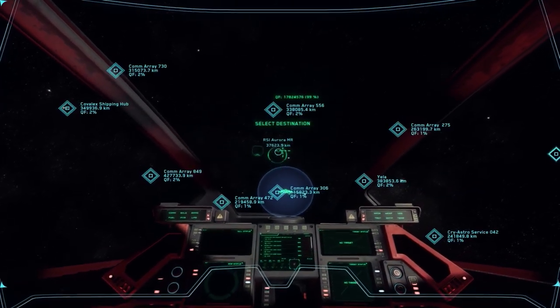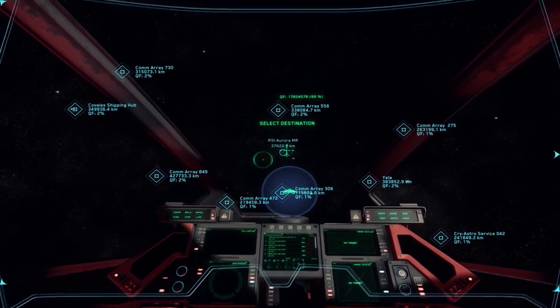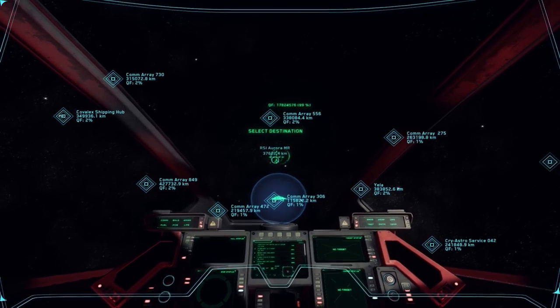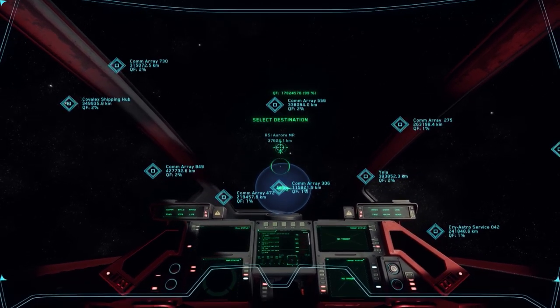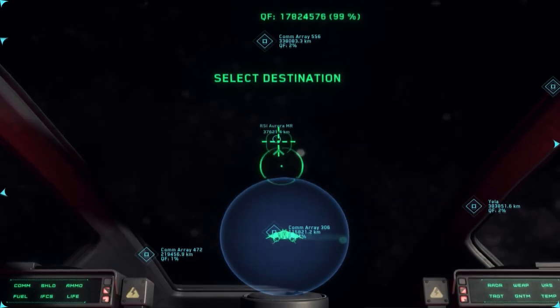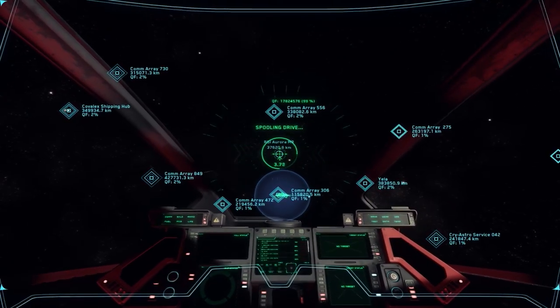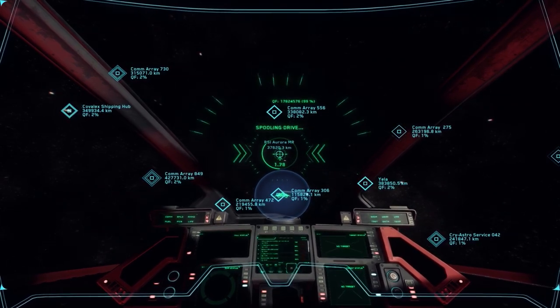We have a gunner! Nice! As you can see, my ship is in the middle of nowhere — no station around. So really, you have to try and stop the quantum drive at the right time, and it's not an easy task.